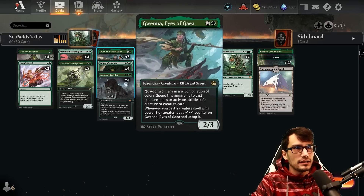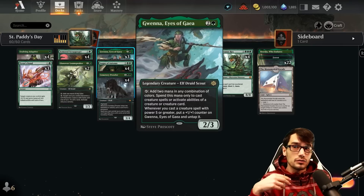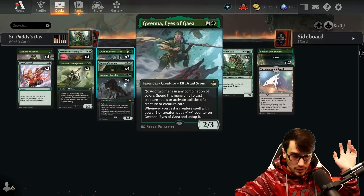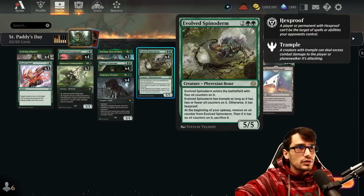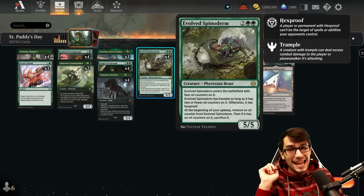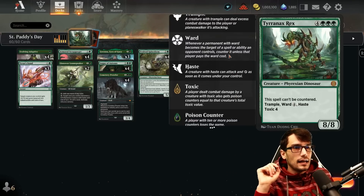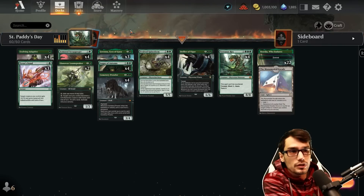My favorite of the deck is Gwena, Eyes of Gaia — for 3 mana as a 2/3. We can tap her for 2 mana of any color to cast creature spells or activate abilities. Whenever you cast a creature spell with power 5 or greater, untap Gwena and apply a +1/+1 counter to her — which is phenomenal. That's going to allow us to cast the Spinaloderms for 2 mana, also reducing the Defiler, as well as the Rex through the untap, allowing us to play multiple creatures in a single turn.